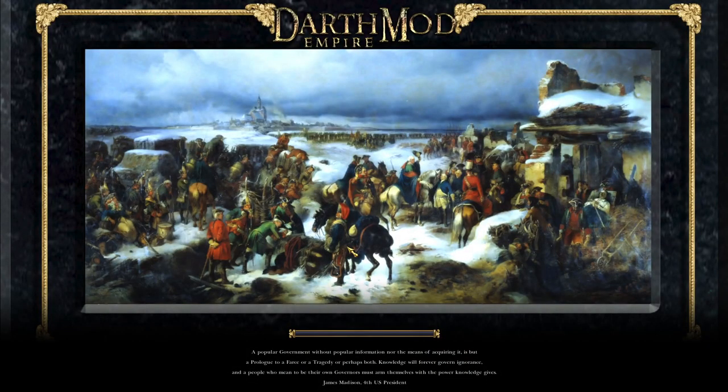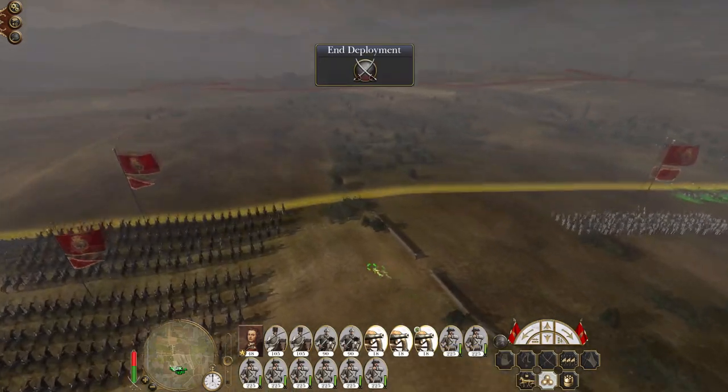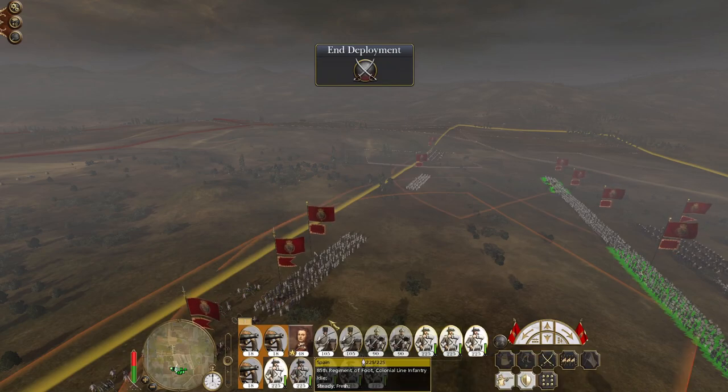We want to push out. The Ottomans have done the dishonourable thing and attacked us. So we are going to claim - at the very least I want to claim Cairo from the Mamelukes, Jerusalem and Damascus. Those are our next three targets. They can have Baghdad, they can have Yerevan, they can stay as a minor power to the east. I'm trying to maintain this idea of having actual war targets. That would be where I draw the line.